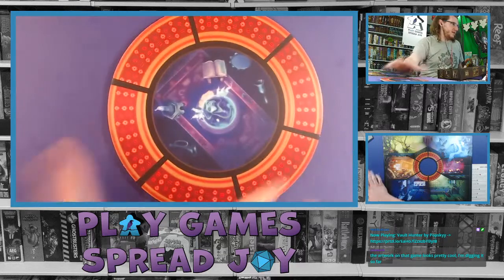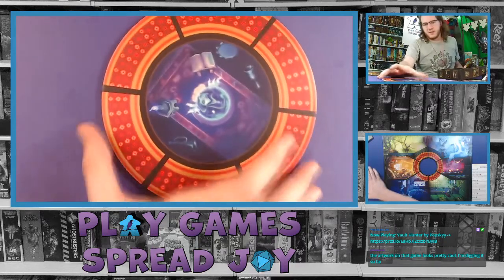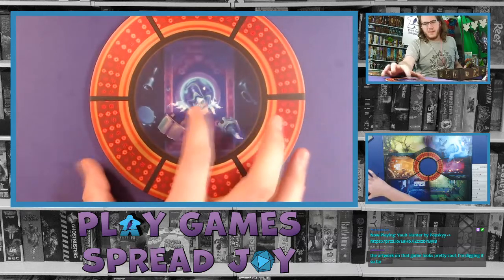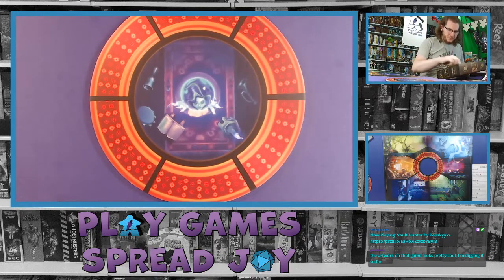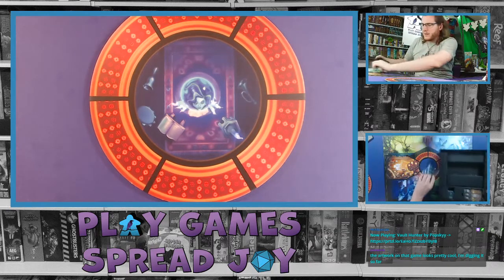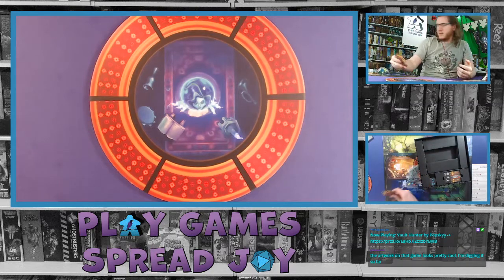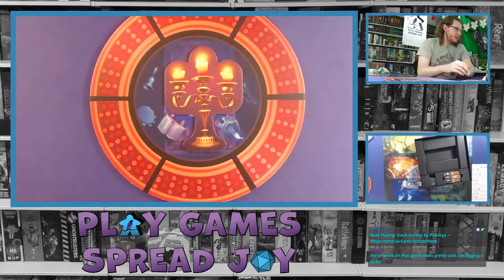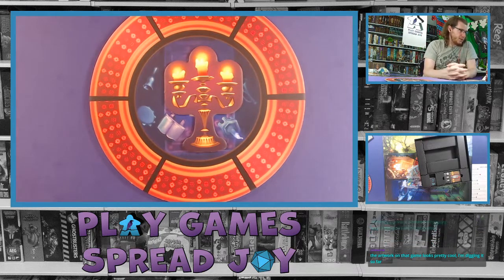I'll show off that art — it looks like there's a crystal ball here in the middle and you can see a face there as well. Next up, let's look at the miniatures and the first player token. We got a big token — I'm going to assume it's first player with the candelabra. The artwork on the game looks pretty cool.